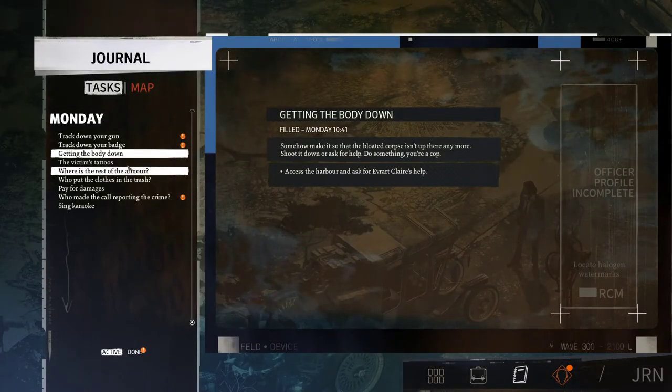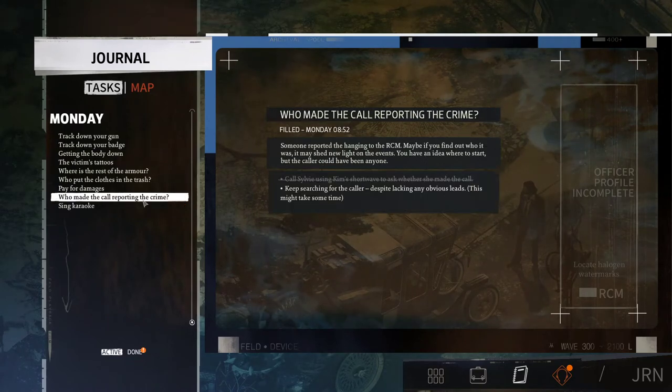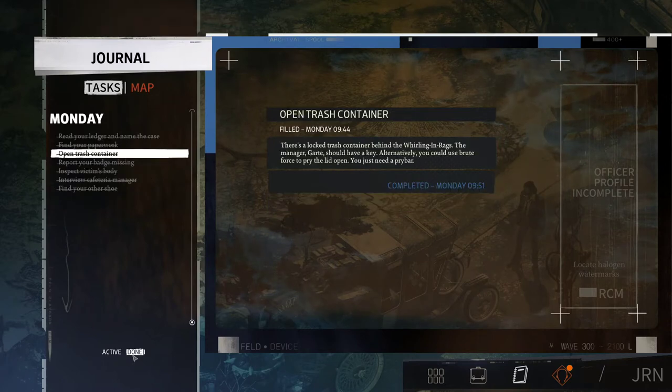We have new tasks. We need to track down our gun, track down our badge, and figure out who made the call reporting the crime — keep searching for the caller despite lacking any obvious leads. We called Sylvie and she denied making the call. This is just stuff that we've done.